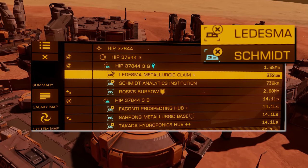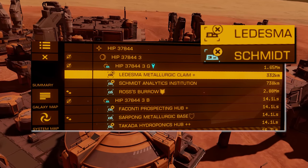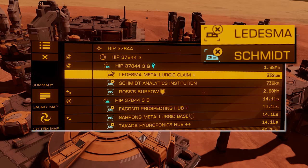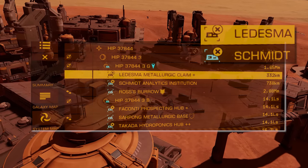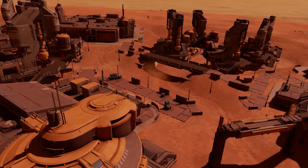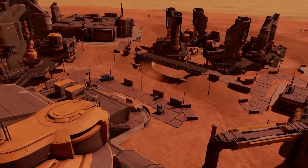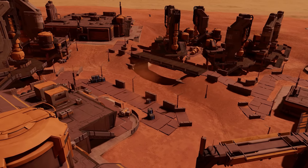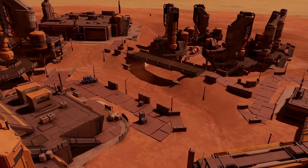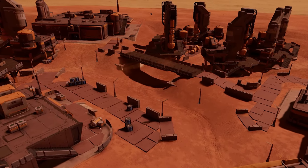Head to one of the affected systems and start looking for Odyssey settlements that are shown as offline, indicated by an X next to their icon on the left-hand navigation panel of your ship. You're going to need at the very least a base-level Maverick suit, a bunch of e-breaches which you can buy from Anarchy systems or some fleet carriers, and a functioning power regulator. If you don't have a regulator already, just take on an Odyssey power restoration mission and then dump the mission and keep the regulator.